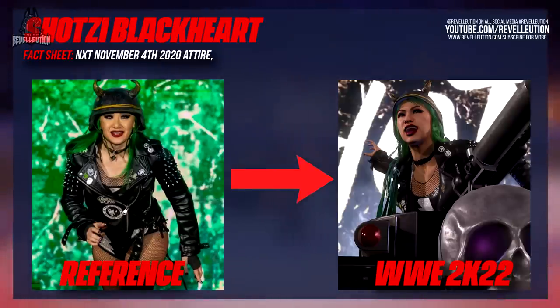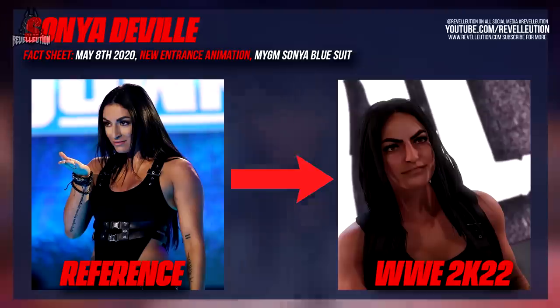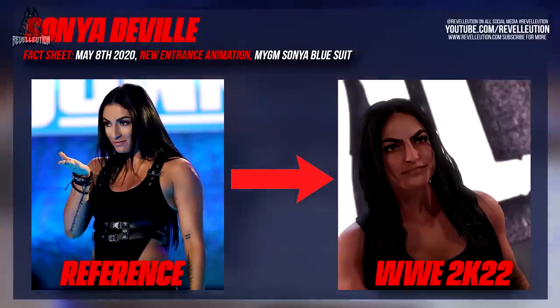Following Shotzi we have WWE official Sonya Deville, who comes with two attires in game and her Square Up theme. Sonya's MyGM model can be seen wearing a blue variation of the suit she wears on TV, with her wrestling model having an attire from the May 8th 2020 edition of Friday Night SmackDown. While Sonya has a brand new entrance animation, she doesn't come with her recently updated titantrons and instead has the grey trons from events such as her match against former best friend Mandy Rose at SummerSlam. Many have questioned if Sonya ties her hair up once the match has started, but I personally didn't experience this.